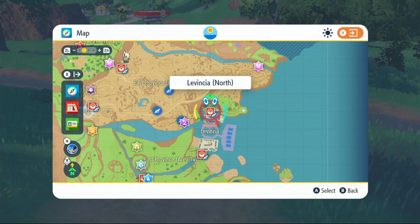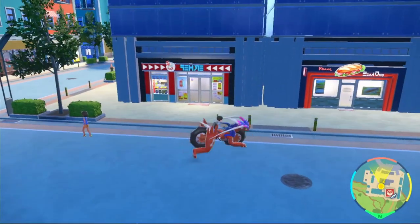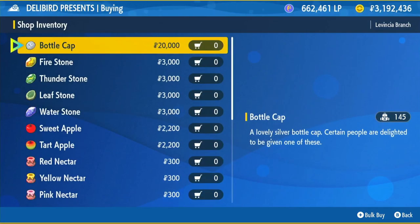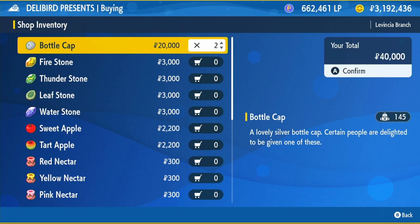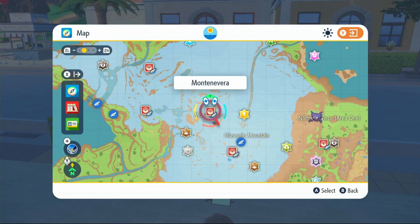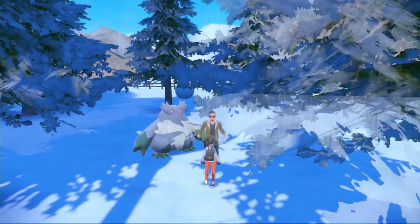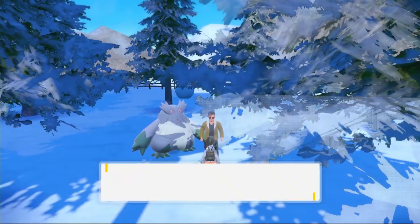We're going to visit a Delibird shop — I'll go to the one in Levincia North. When you get inside, click on general goods. The first item will be Bottle Caps — one Bottle Cap equals one max IV. Get however many you need; I'll need to buy two, which will cost me 40,000. Then we're going to fly over to Montenevera. Speak to the person next to the Abomasnow — he will hyper train your Pokémon. Click on your Mewtwo, then click Bottle Caps.